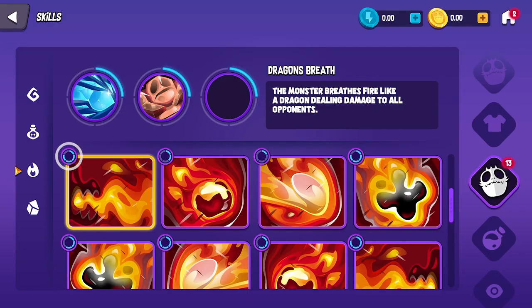Each ability will cost a set amount of skill points to use. Remember when I spoke about focus reducing the time for skill point regeneration? Well, this is when it comes into play.